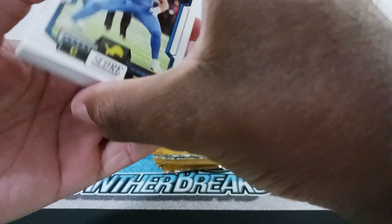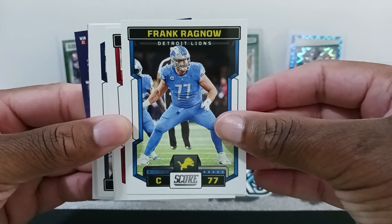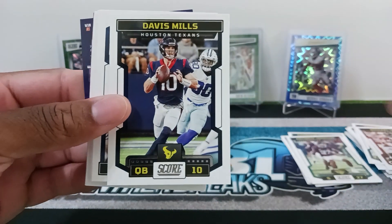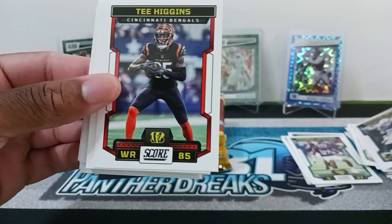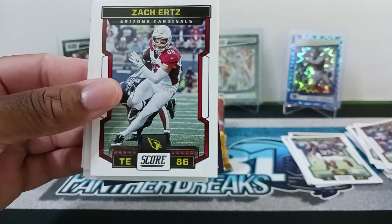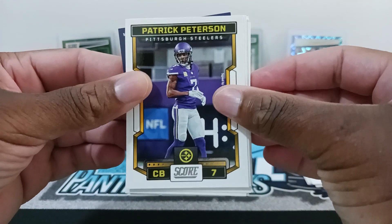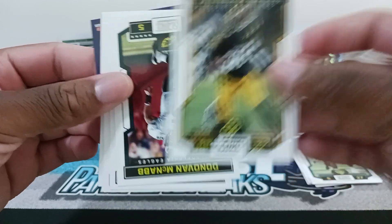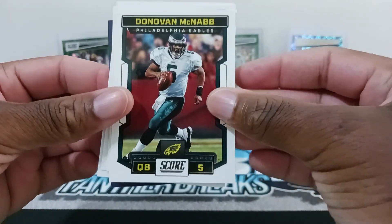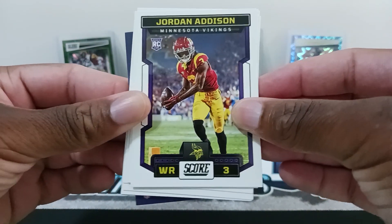Starting pack two: Frank Ragnow, Michael Vick, Davis Mills, Quentin Nelson, Tee Higgins, Zach Ertz, Tommy Townsend, Patrick Peterson, AJ Brown, Najee Harris. Then we got my man Donovan McNab — maybe we'll get an auto from him this year for a signature, I'll be looking out for that. Jordan Addison rookie, nice, and Anthony Richardson.